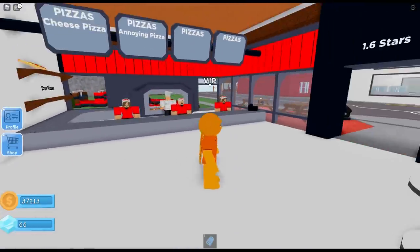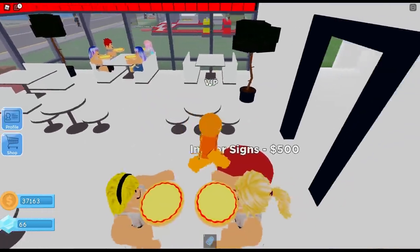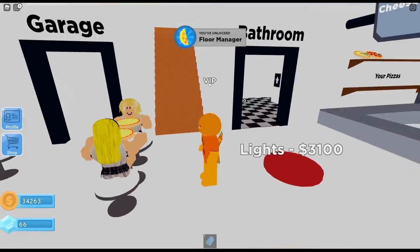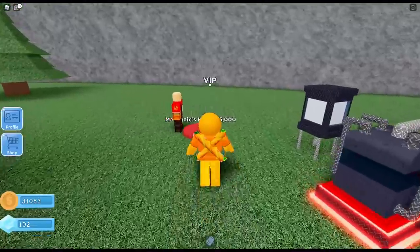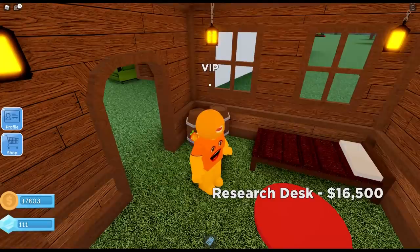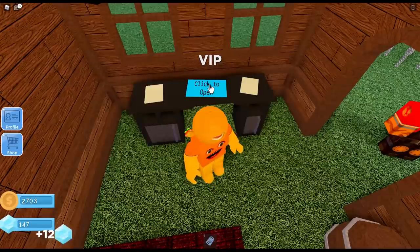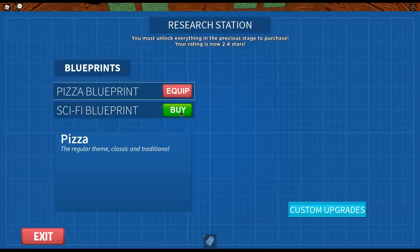It's on the menu! Hey, you guys want some annoying pizzas? You're $800 just for one slice — you're on sale! I've got an upstairs now! What's this — a mechanic's hut? Research desk! What are we gonna research? Sci-fi blueprint? Oh wow, I wanna buy this! You must unlock everything in the previous stage to purchase — your rating is 2.4 stars!